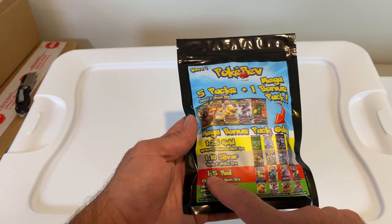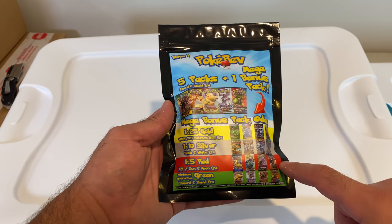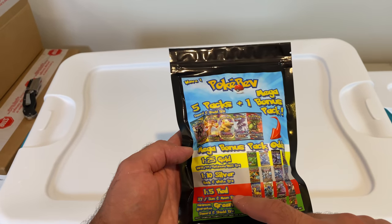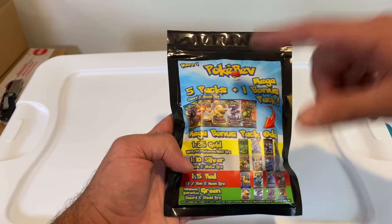This is where we start heating up, y'all. The next tier up is the red tier — you got a 1 in 5 shot at getting a red pack. They're actually colored, so once you open this and you see a red one in there, that means you got the red tier. And then there's silver and gold above that. This is the red tier — 1 in 5 shot at pulling one of these. Here's all the stuff that's going to be put in.